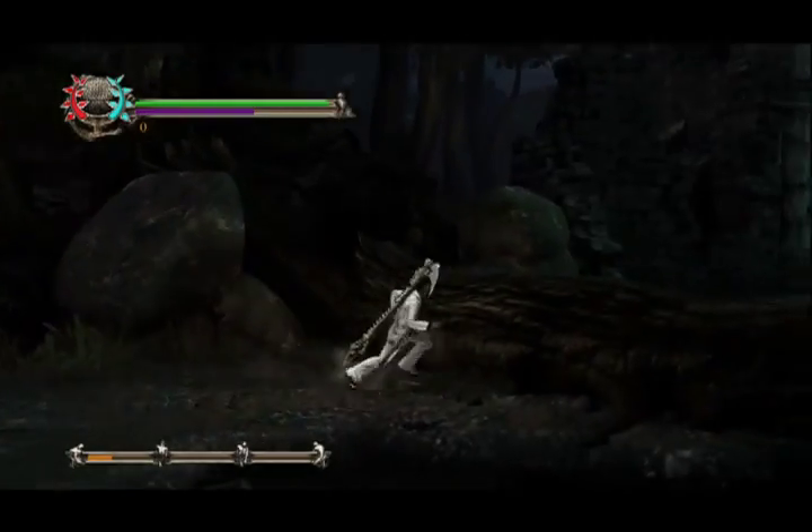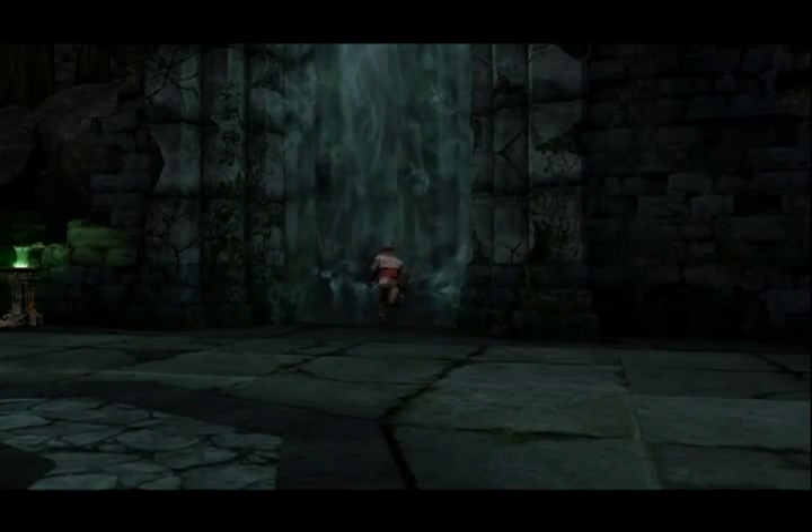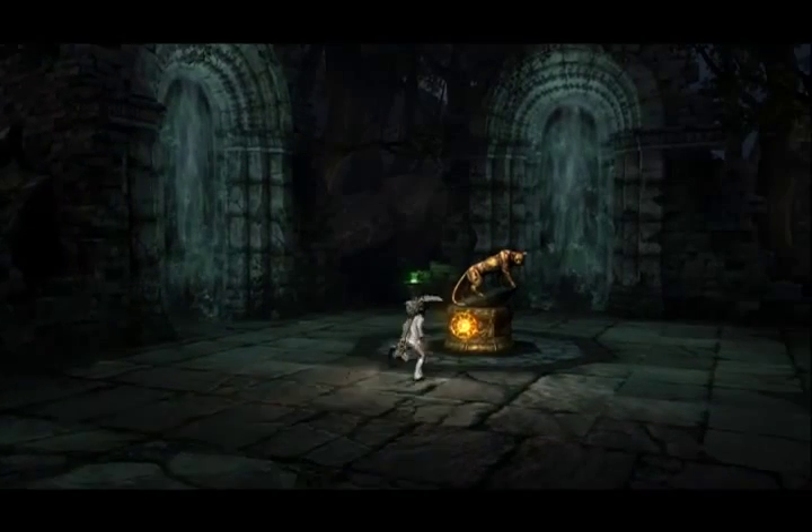Now, every time you do this, the puzzles have something to do with light. So pretty much you're chasing this little bandit that looks like the Prince of Persia, and all the puzzles revolve around light.